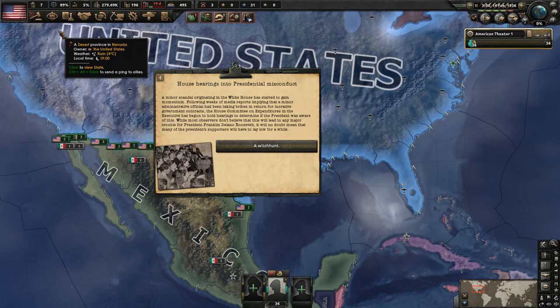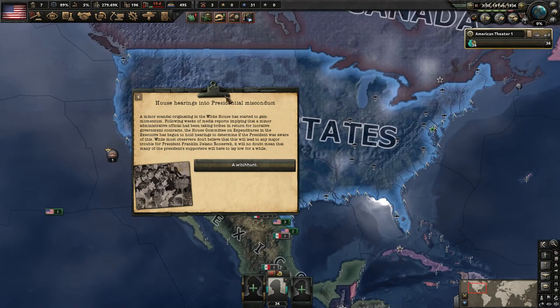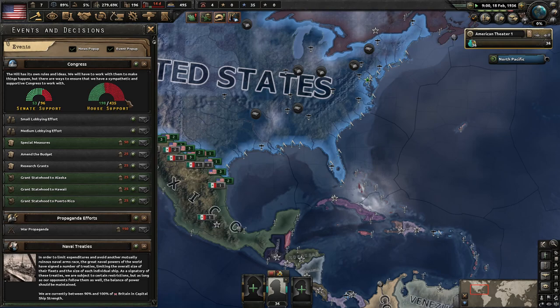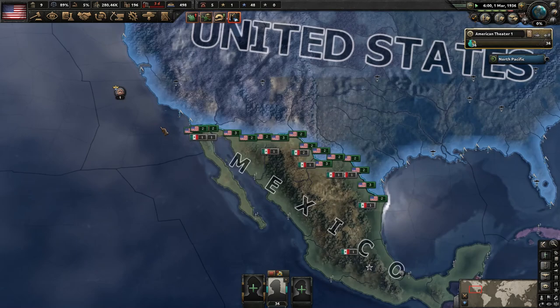Opposition suffers defeat in the Senate — that gets us up to 10 senators supporting our government. We have 53 of 96 Senate seats and 218 of 435 in the House of Representatives. Our government is supported for now, but that's going to change as we take certain focuses. House hearings into presidential misconduct — we're not going to read all these events since we covered them in the previous series. We lost 40 representatives going into opposition, so we no longer have control of the House.